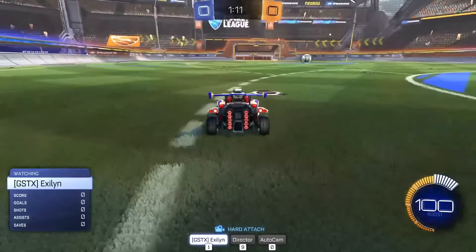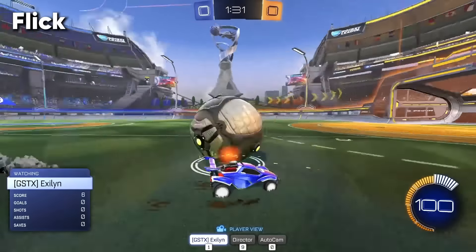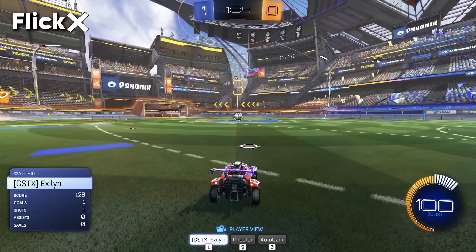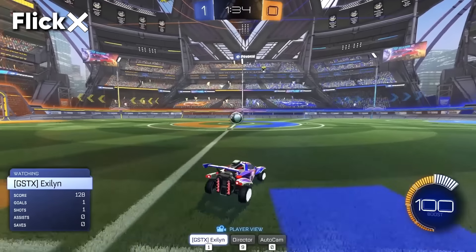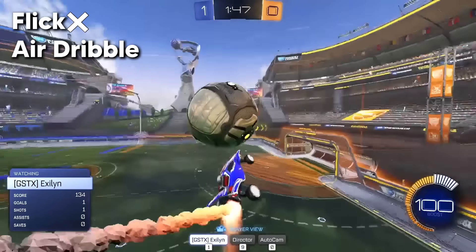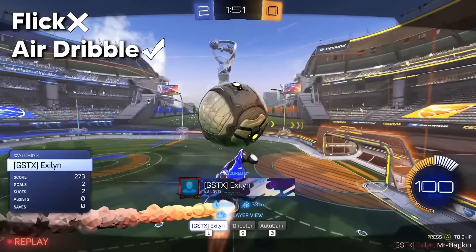Mechanic number one is a simple flick. On all these mechanics you have one attempt. You can be as creative or uncreative as you want. Oh, that's rough. Alright, there's your one attempt — I did not see a flick there. I let it roll off the side of my car. Mechanic number two is an air dribble. It can be as ugly as you want — all I want to see is an air dribble. That's not bad, and it goes in. That is an air dribble, it's definitely not the prettiest I've done.